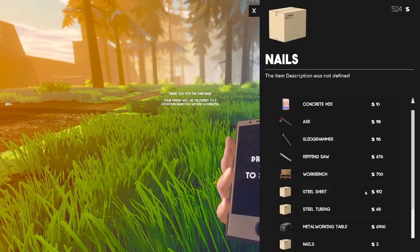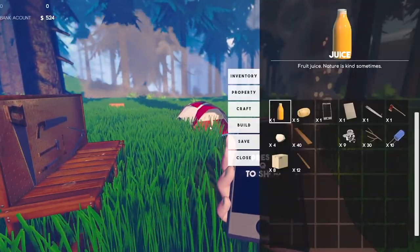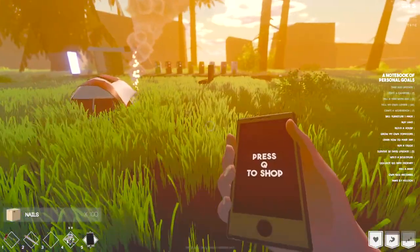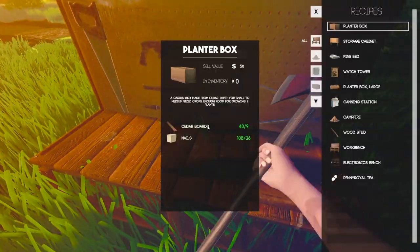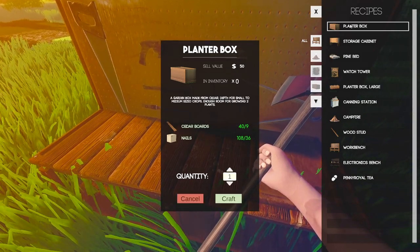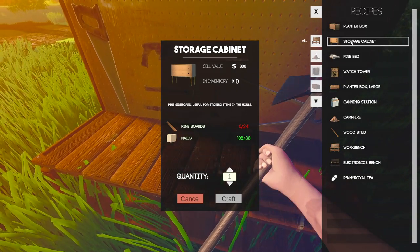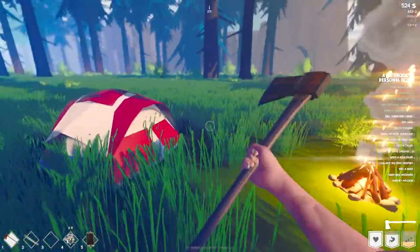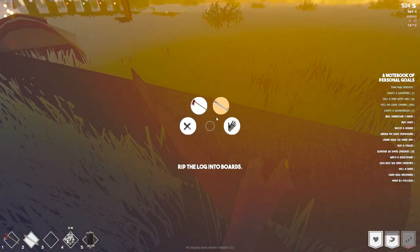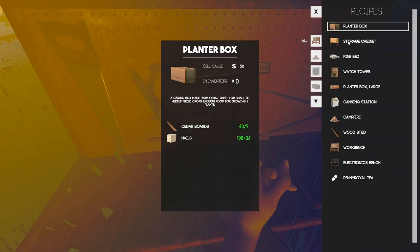Let's test out the delivery service - going to the hardware store through the phone. Ordering 100 nails, though it costs a fortune. I don't have enough money. I see some boxes dropped - the nails arrived! So the delivery service works - you order online and items appear near you. We've got nails and everything. Looking at the crafting menu there's more on the right side - garden boxes, planters, storage. We can use pine boards for some of these.